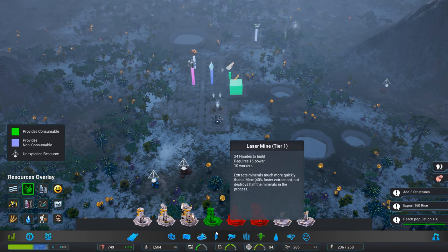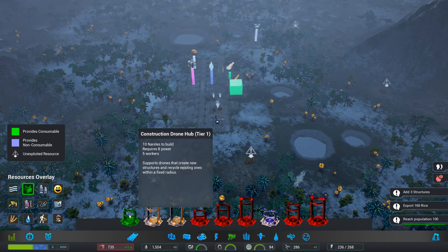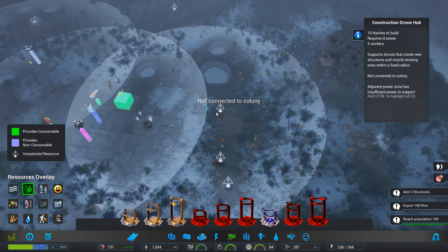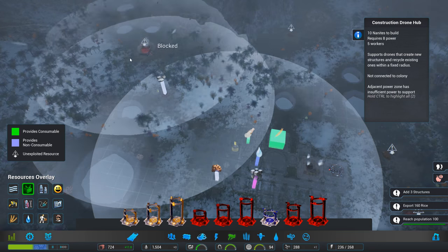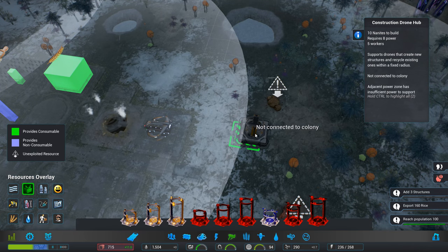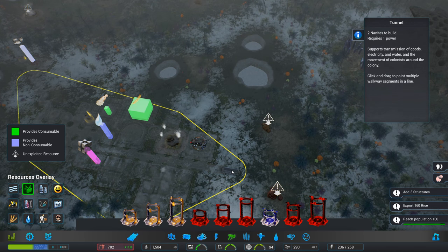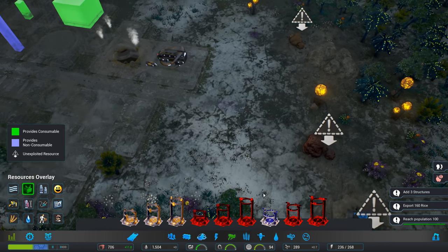It might just be that we go for another farm. How much is the drone going to cost? Ten nanites, eight power, five workers. It's got to be within here, isn't it? Just outside — but that would also give us access to these as well. I'm wondering whether if we just build this out first. Do that, and then we'll add into that.